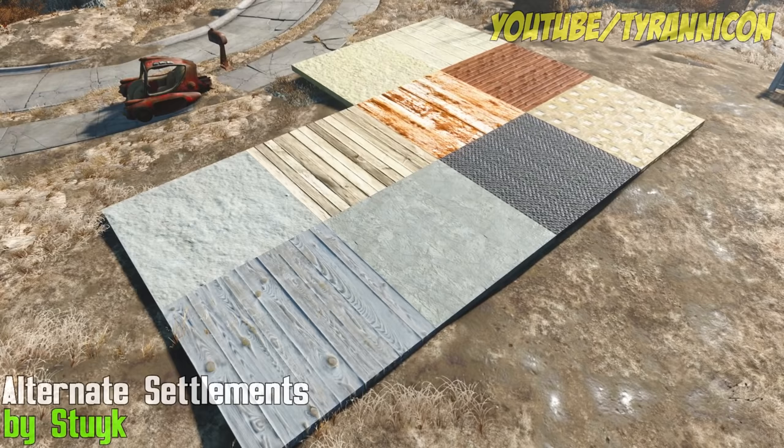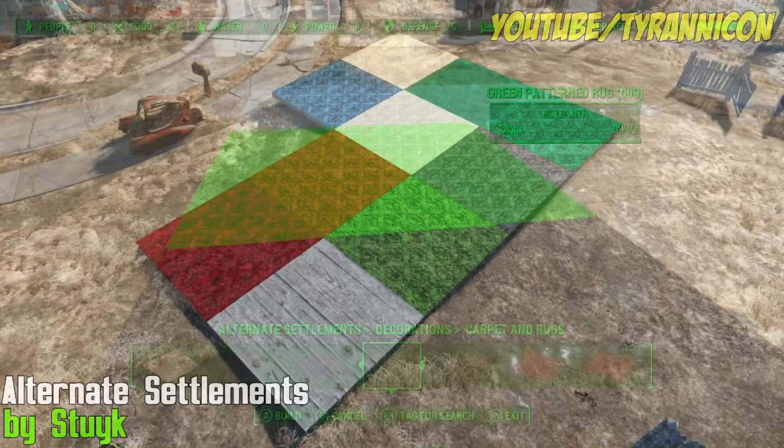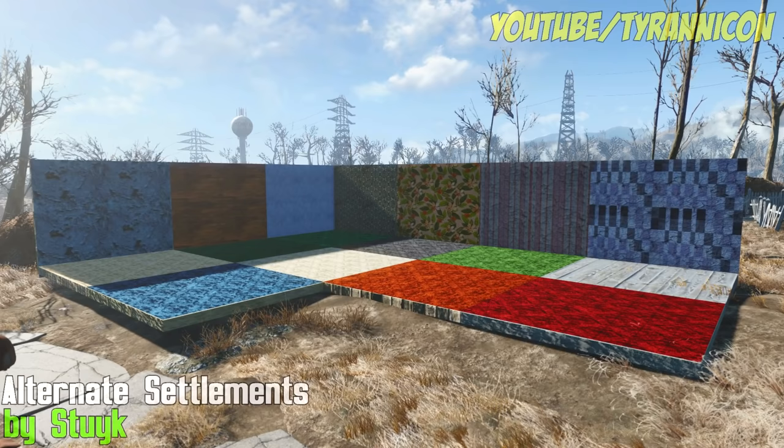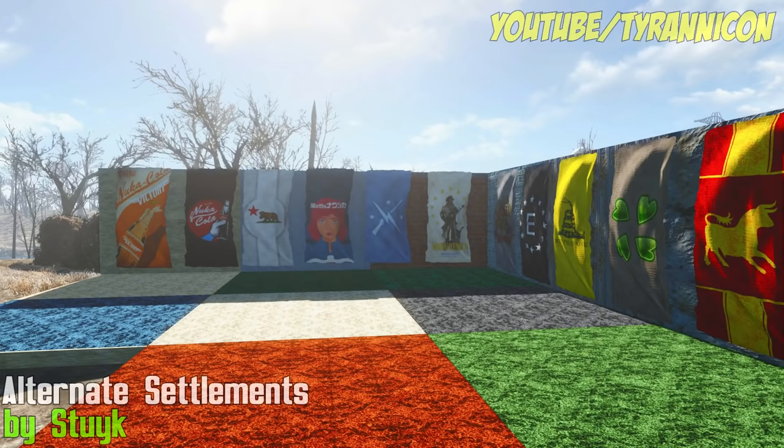Alternate Settlements by Stiuk. Don't want your settlement to look like every other generic settlement that every Fallout player might have? This adds over 100 new standalone items for your settlement: 10 new floors including brick, tile and wood; 16 different 80s and 70s style rugs; 7 new brick, wood and metal walls; and 15 wallpapers to cover them with. That not enough? How about 25 new flags too?